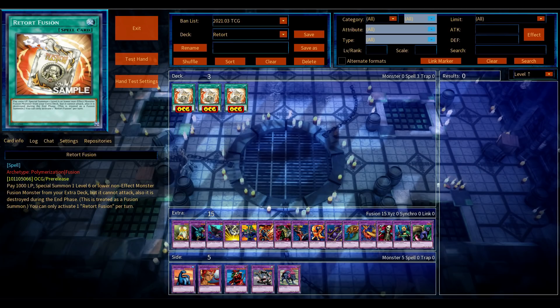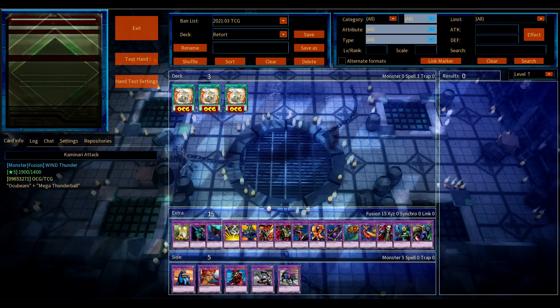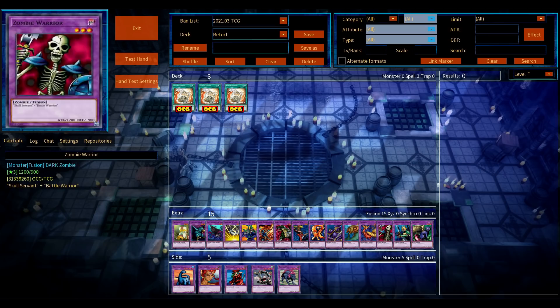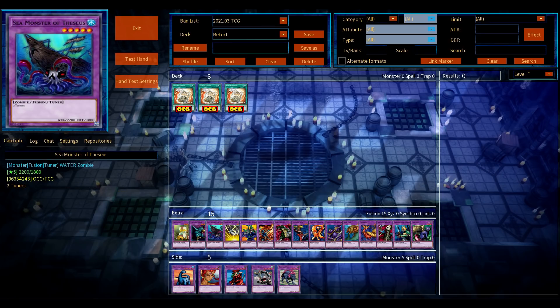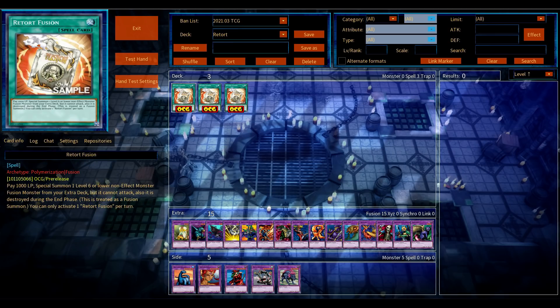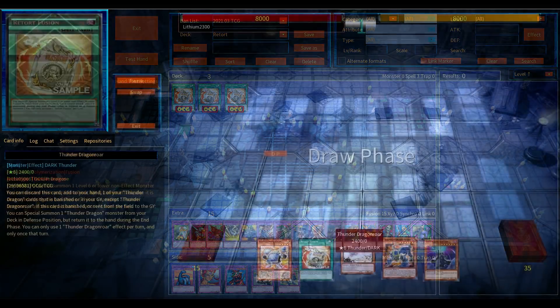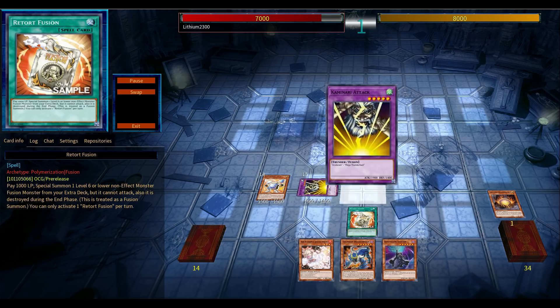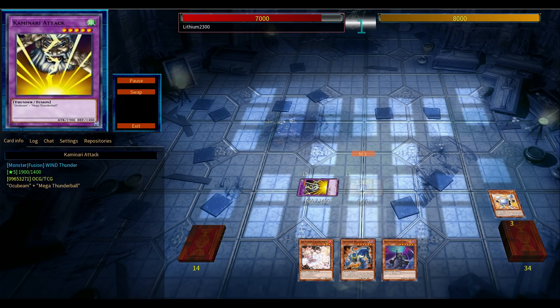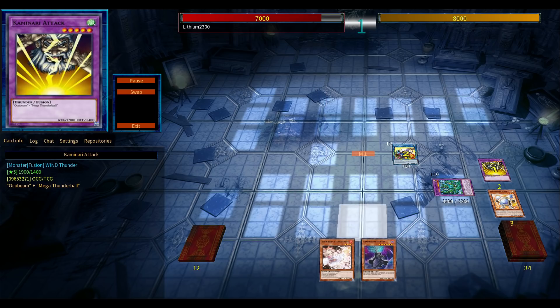There are so many decks that can use or abuse this card because it's so flexible. It is a special summon with a small disadvantage: it does need at least one extra deck space, very similar to Instant Fusion, occupying maybe one to two or even three slots in your extra deck. I have seven decks ready that could potentially use or abuse this card, and the possibilities kind of feel endless.